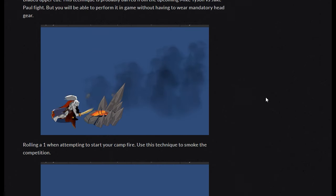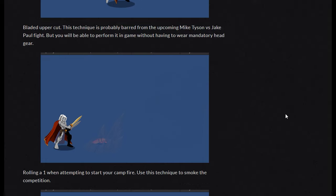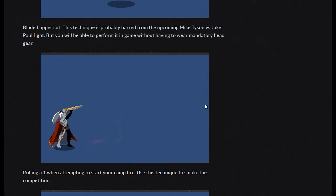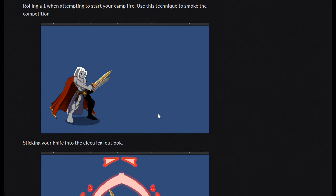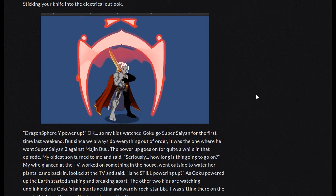And then the rolling — it says 'rolling a one when attempting to start your campfire.' That's pretty clever, that's actually really cool animation. Look at the smoke come off of that. And then sticking your knife into the electrical socket — that's too funny. This is really, really nice animation though.